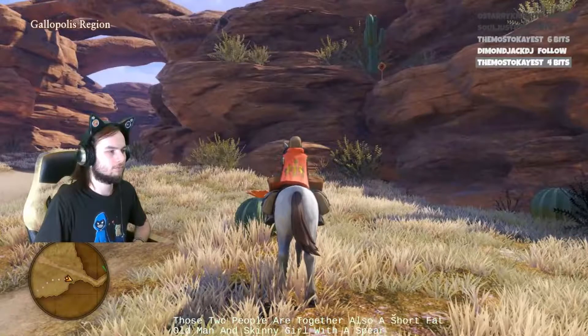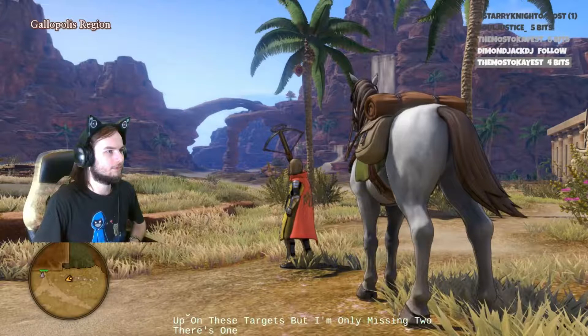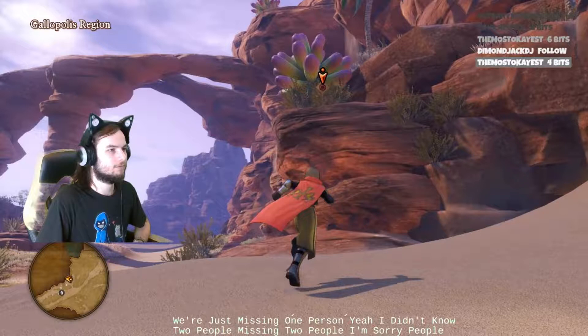The archer is at the southwestern camp. The first target from the entrance is on top, to the left of the entrance. The next one is on a tree to the right of the entrance to the town.